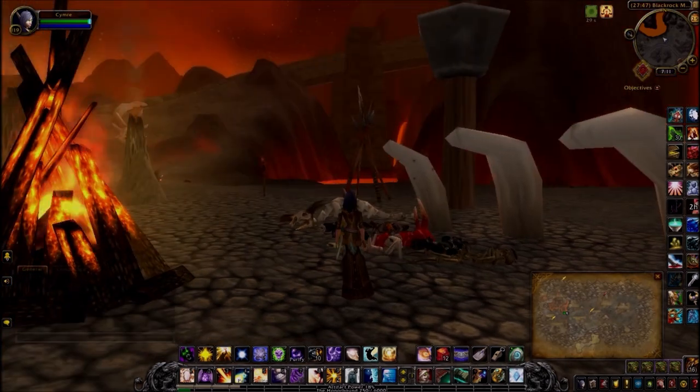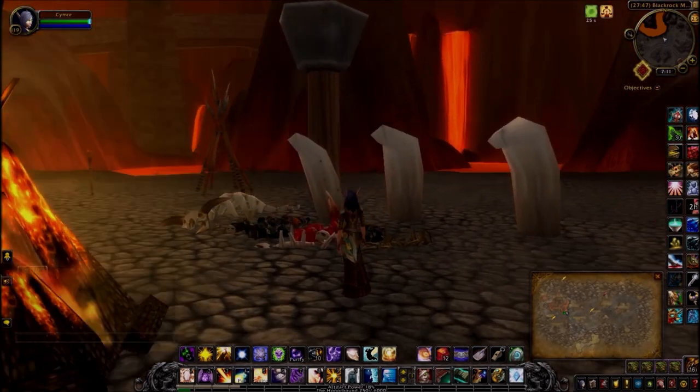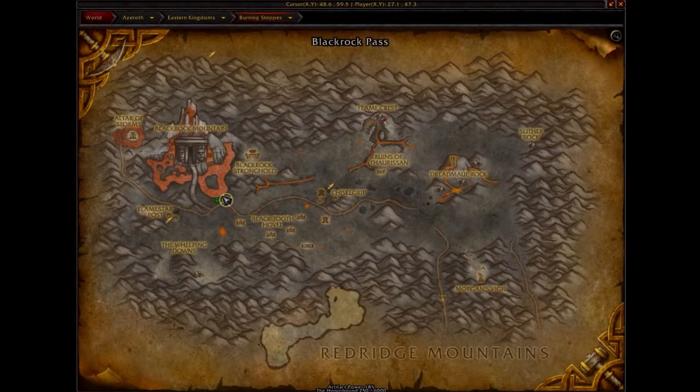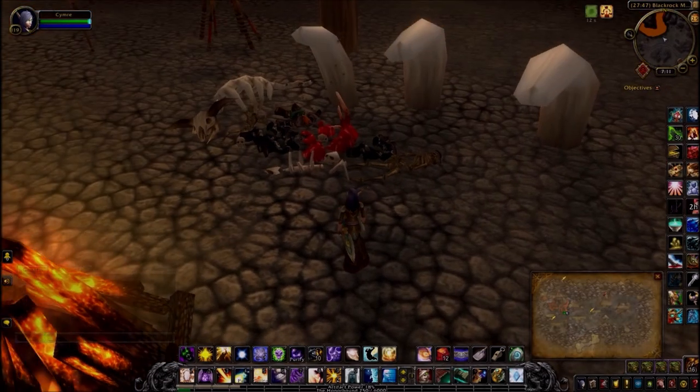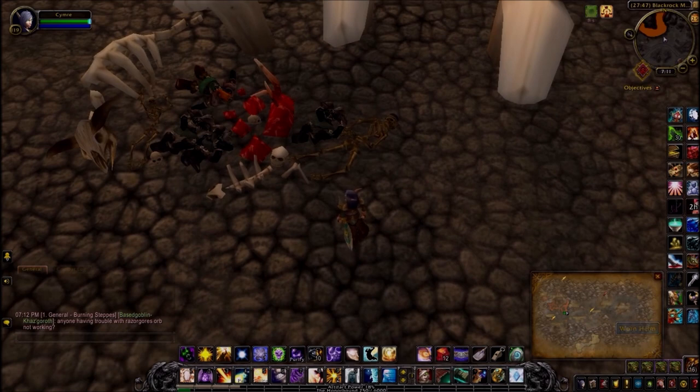The next clue is actually at the base of the ramp leading into Blackrock Mountain — currently on the Burning Steppes side. Pretty close to the Pet Trainer, actually. The item you're looking for here is the Worn Helm — you can see it, it's on the head of the skeleton.